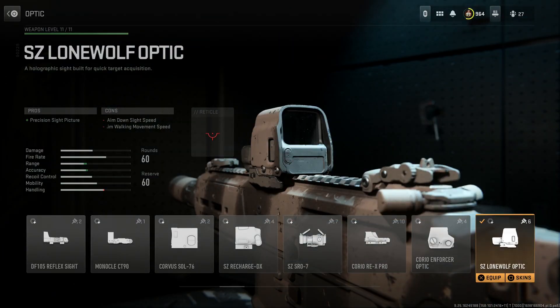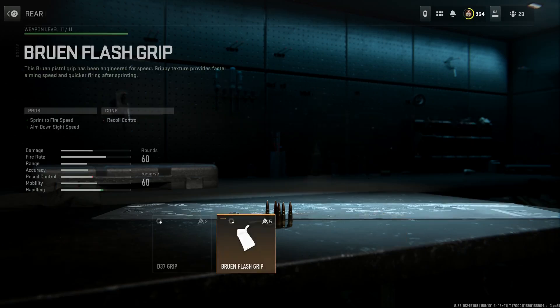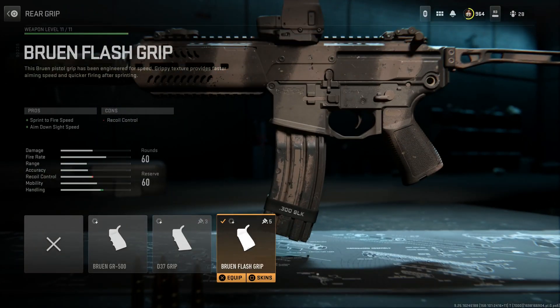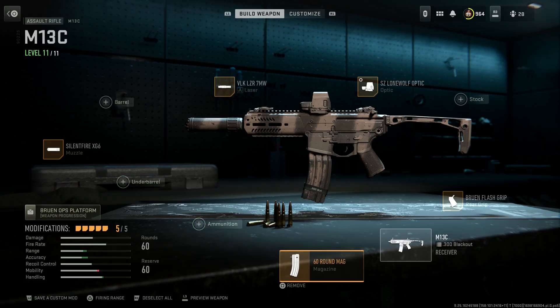The optic gives us a really clean sight picture, which you'll see in the firing range. Because the recoil can be all over the place, we're running the Bruen Flash Grip — it decreases recoil but improves sprint-to-fire speed and aim-down-sight speed. This is close quarters, so we want to be snappy. Surprisingly, without an underbelly tensioner, this is actually a pretty accurate build.